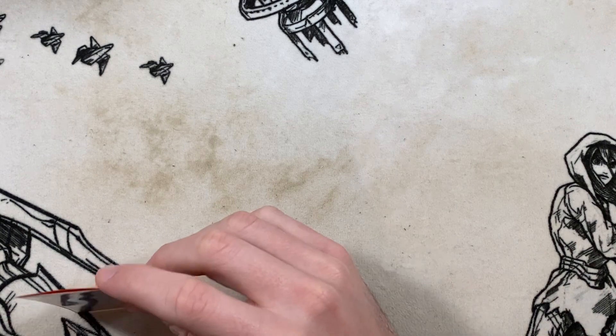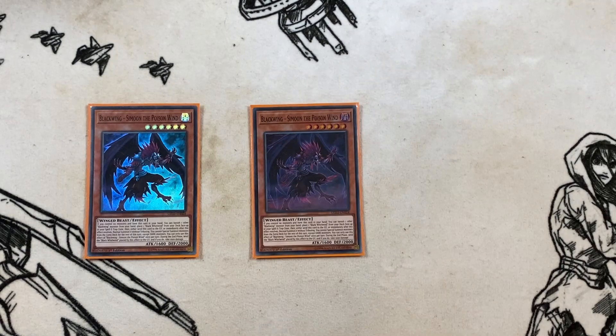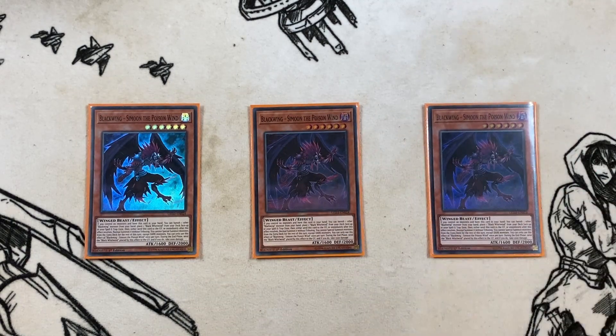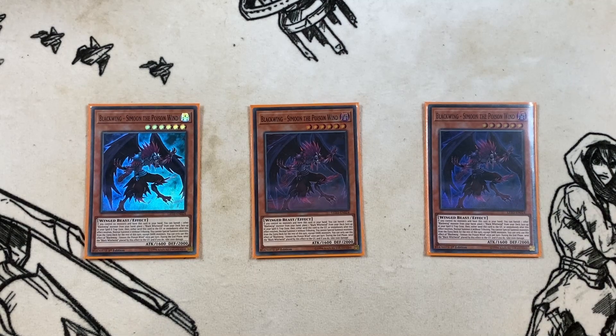Starting off with a pretty standard main deck — I think I've figured out Blackwing's main deck to the most point of extension. First up, three copies of Simmon the Poison Wind. You banish another Blackwing in your hand, summon it to the field, it activates Black Whirlwind before that, then normal summons itself. You net the search. Do keep in mind it locks you into darks, so some of the new extra deck spice can't be used if you go the Simmon line.